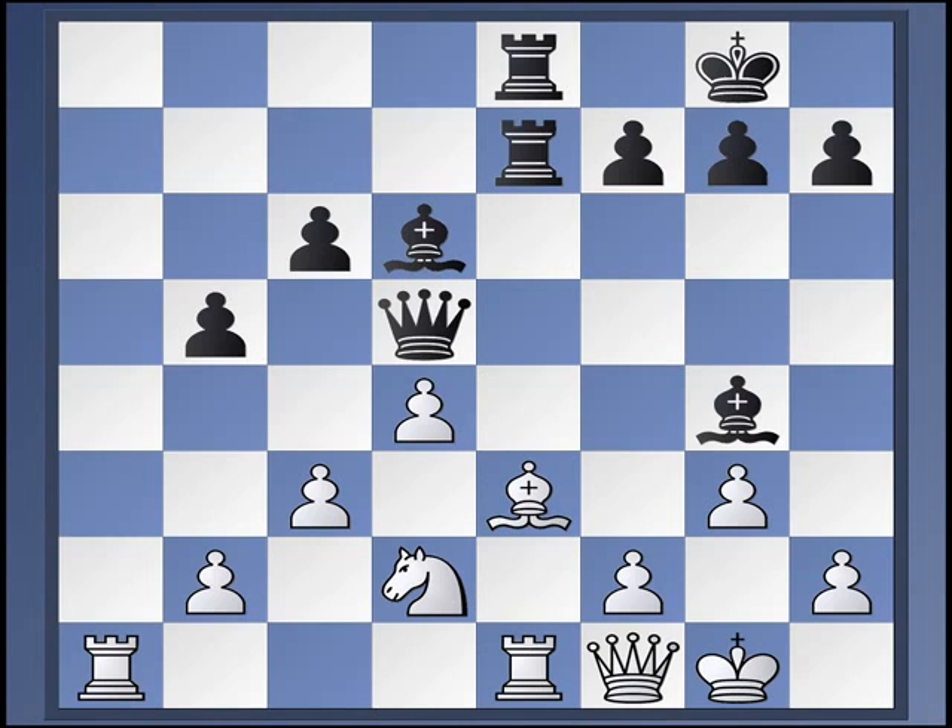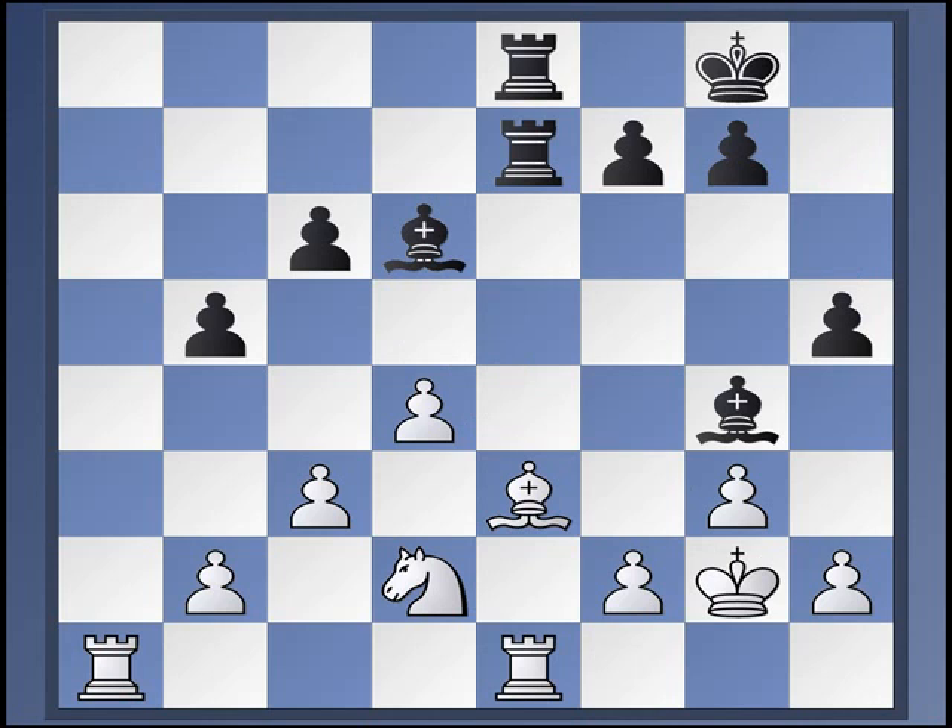So queen g2, takes, takes, h5. Now what we have here is a typical Marshall gambit ending. White's up a pawn, but black's got the bishop in a very solid position. In general, these positions are very difficult for white to win, or even come close to winning. There were a couple of Aronian games where he held. As I keep mentioning Aronian — he's your man if you want to play the Marshall. Just dig up all his games in this opening and you'll get a fantastic tutorial on how to play it.